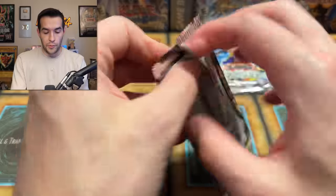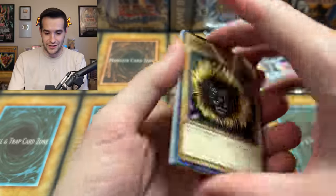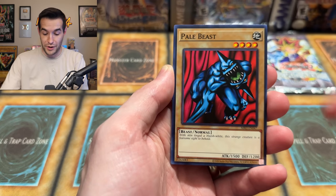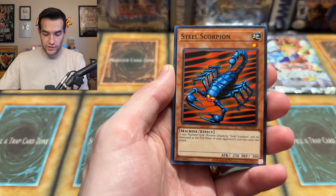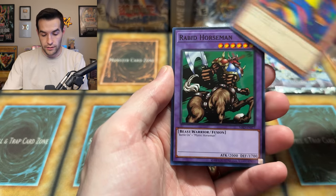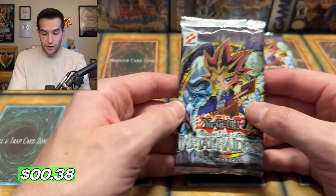Down to the last two packs. Opening one more 25th anniversary to see if we can get some luck — these haven't been so good for the 25th anniversary. From this pack: Pale Beast, Armored Zombie, and Rabbit Horseman. These have been rough. Fortunately the originals have been good.